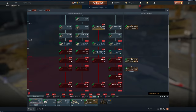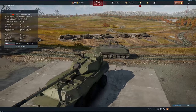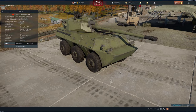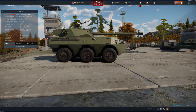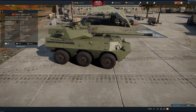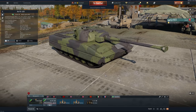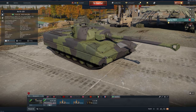China gets what is essentially a BTR armored truck with a 100mm gun — the same gun believed to be on the Type 59. It's not a small vehicle; rank 5, battle rating 8.0, and it does 100 km/h.